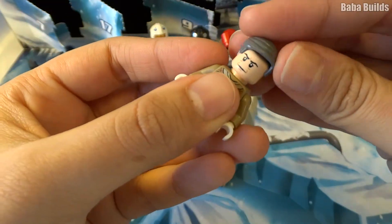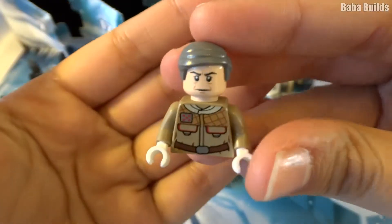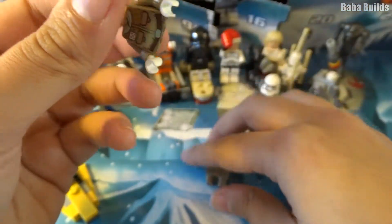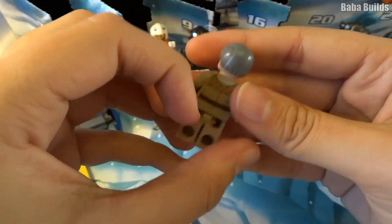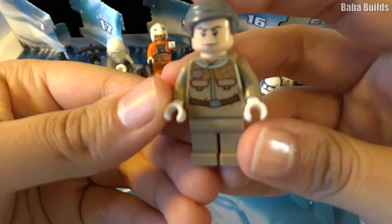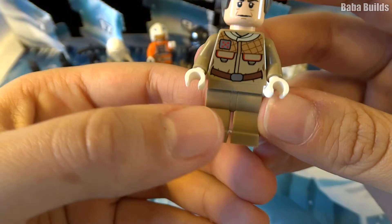Place his hair on, this way around. Is he a grumpy man in Star Wars? Leave a comment down below. Put his legs on. So there we go — there's a very simple build. We've got General Riken. Thank you for watching, and I'll see you tomorrow for door number 19.